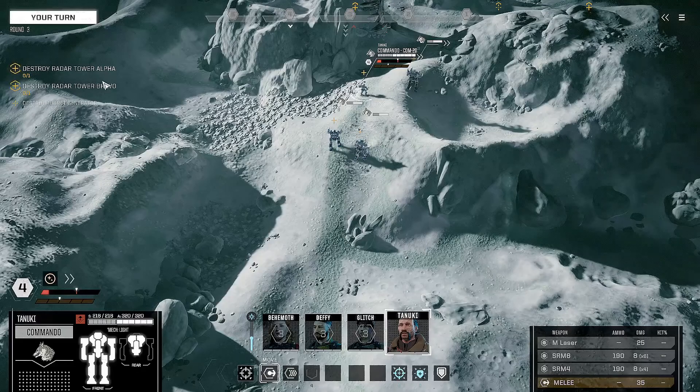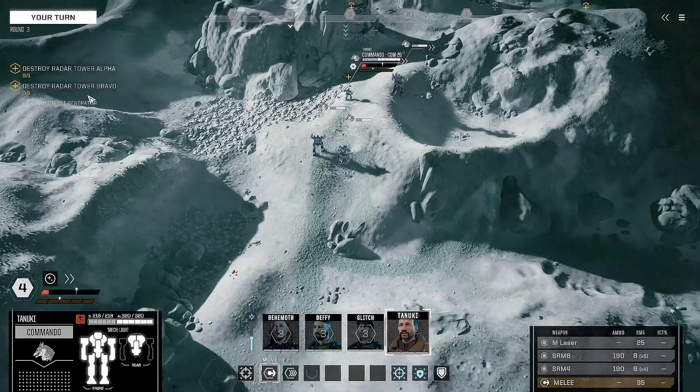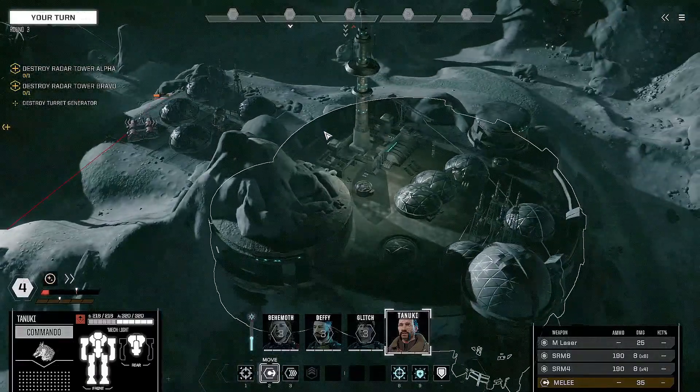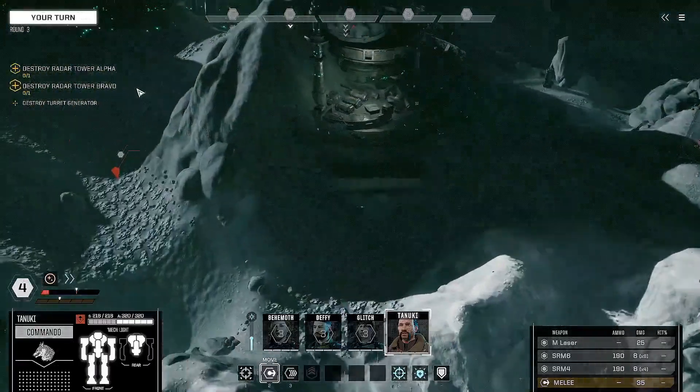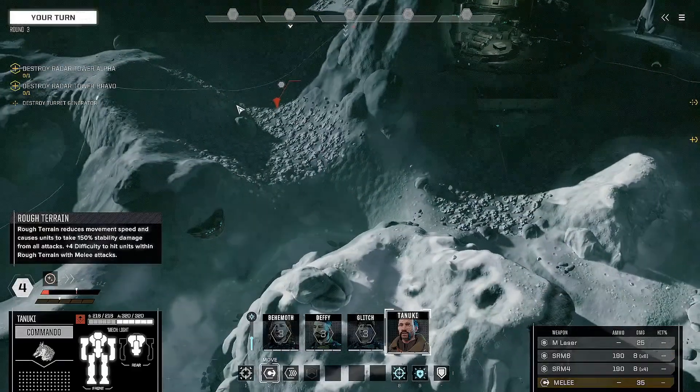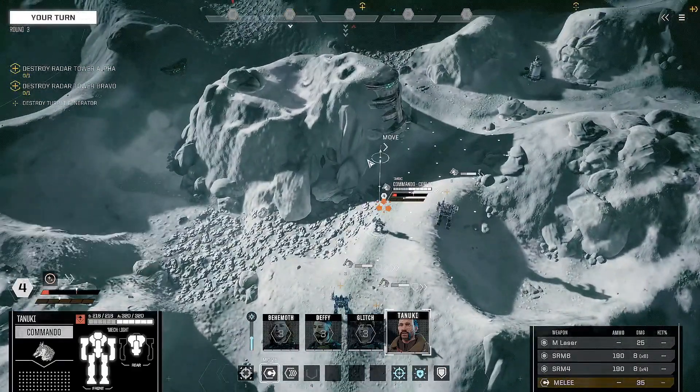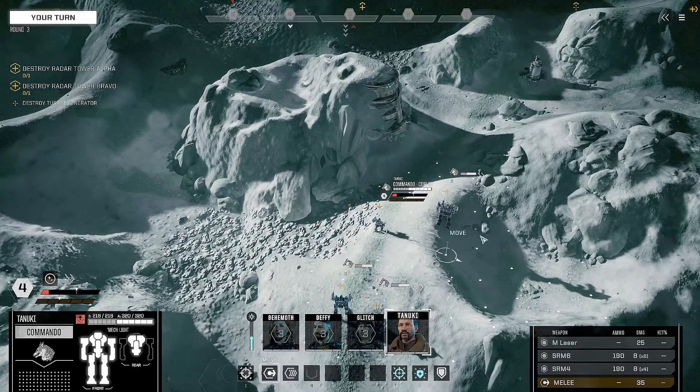Our objectives: we've got to destroy Radar Tower Alpha, destroy Radar Tower Bravo up here, take out the generator, and destroy that other target. We do have an incoming assailant on the left side, but let's get started.